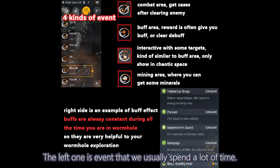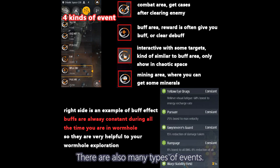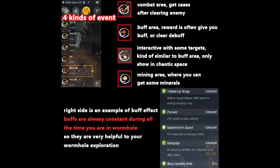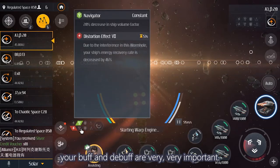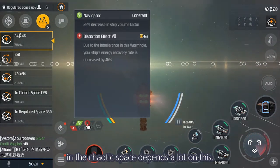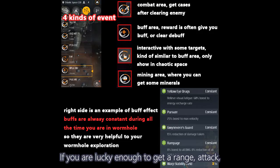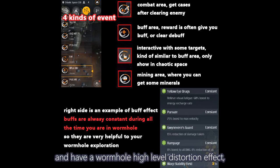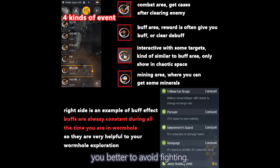The events are where we usually spend a lot of time, and there are many types. The difference can be seen in the picture. The gamma and beta numbers on events are meaningless. Tap to open the status interface — your buff and debuff are very important, and whether or not you're going to fight in the chaotic space depends a lot on this. If you're lucky enough to get range, attack, and defense buffs, it would be easy to fight. If you're unlucky and have a high-level distortion effect, you'd better avoid fighting.